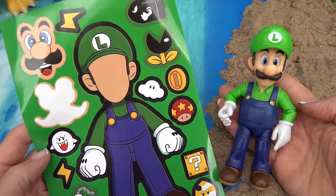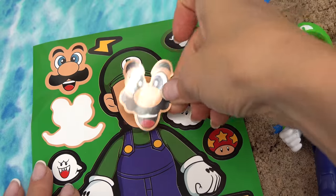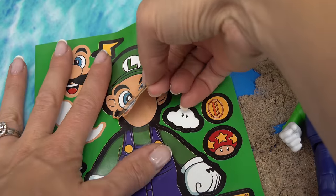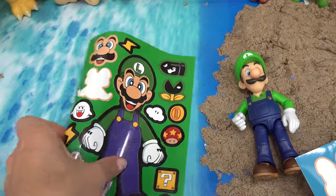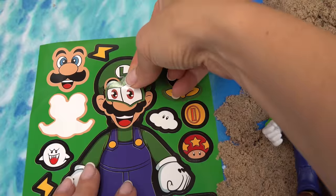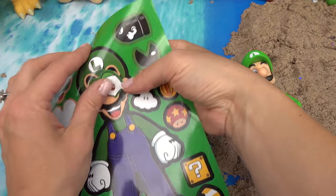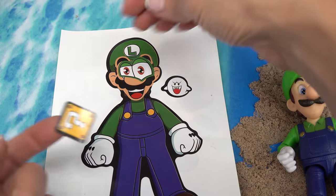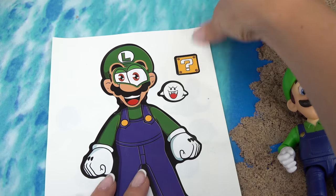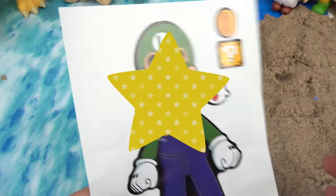Up next, the twin brother Luigi. I'm going to put Mario's face on Luigi. Let's see what he looks like with his twin brother's face. Whoa, his face is big. He looks funny. Even funnier — let's put Yoshi's eyes on him. One looks bigger than the other. Luigi! Let's peel him back and put him right there. Since he's afraid of ghosts, I'm going to put one behind him. We've got a coin box, and he's going to get a coin. This one's funny looking.